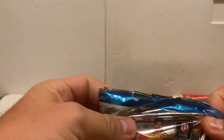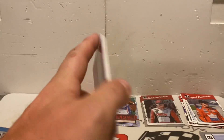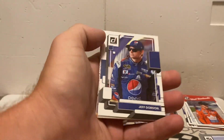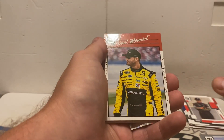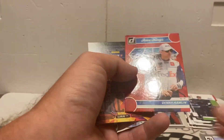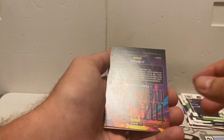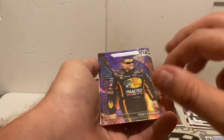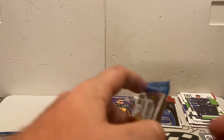All right, pack three — halfway through this one. Starting off with Jeff Gordon, let's get that wind code card off. Jeff Gordon starting us out, another Jeff Gordon, Paul Menard, Race Kings of Michael McDowell, Riley Herbst, another numbered card: Denny Hamlin Race Kings 210 of 299 — that's a red metal masters. Tony Stewart, and Danica Patrick optic.